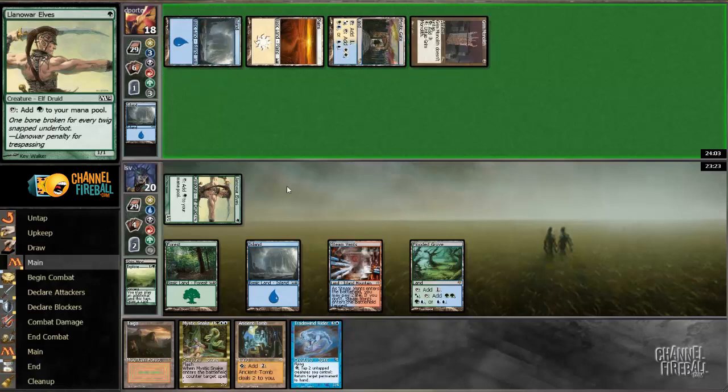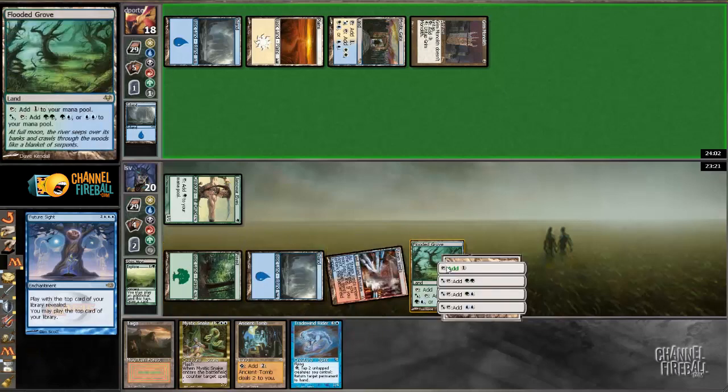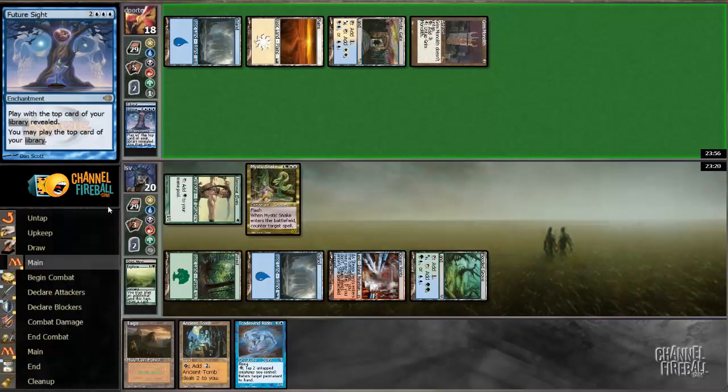They tap the Grim Monolith — yes! That's definitely getting Snaked. Then I'll go ahead and play Tradewind Rider and hopefully lock my opponent. Hopefully I don't get Supreme Verdicted this turn, that would be kind of unfortunate.